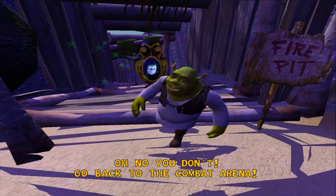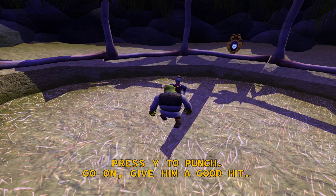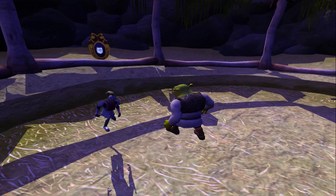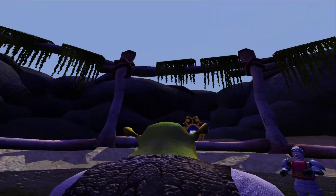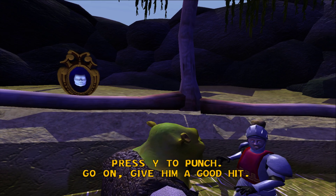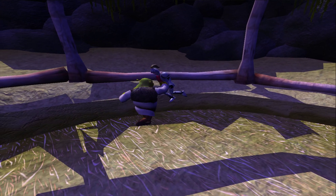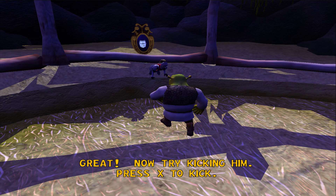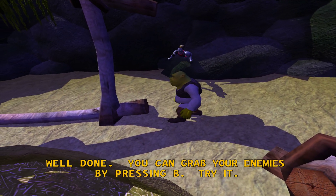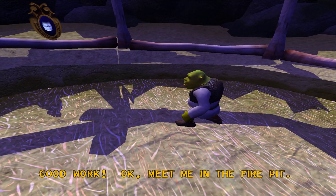Go back to the combat arena. Let's get started. Jump down. Press Y to punch — go on, give him a good hit. Great! Now try kicking him. Press X to kick. Well done. You can grab your enemies by pressing B. Try it. Good work! Okay, meet me in the fire pit.